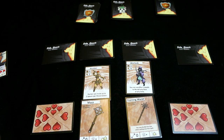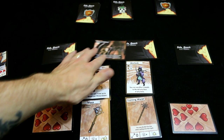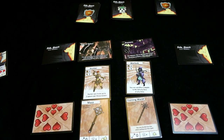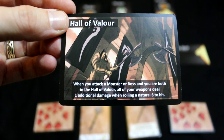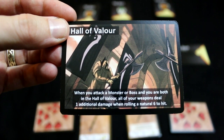The refresh phase — dead simple. Each one of these locations is going to get a monster. First of all, we'll flip the locations where the heroes are, because they know what's going on. Each location has some special rules — Hall of Valor in this case. When you attack a monster or a boss in the Hall of Valor, all your weapons deal additional one damage on a six. They've all got slightly different abilities.